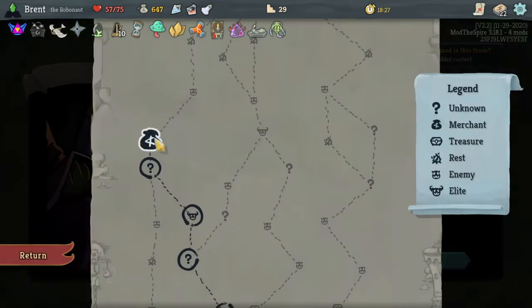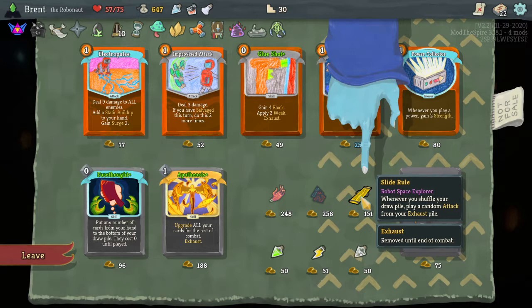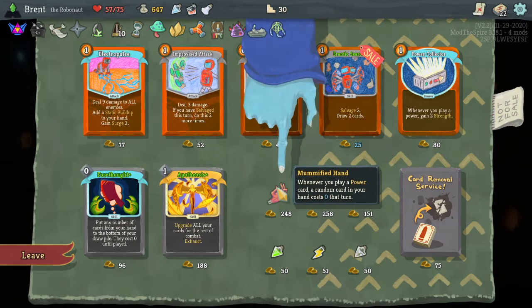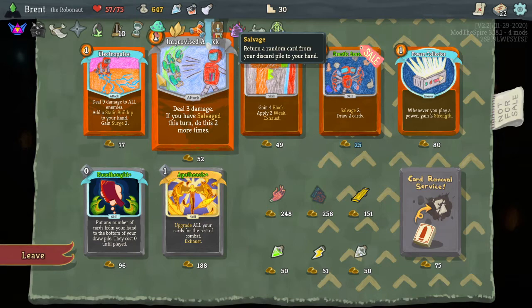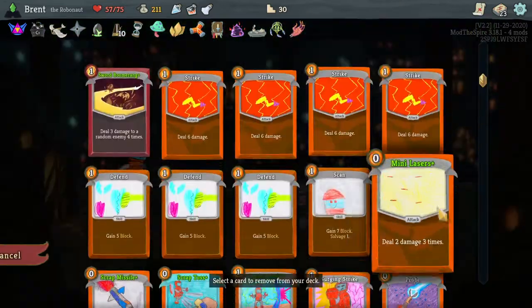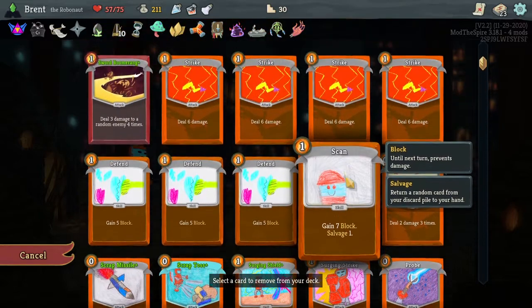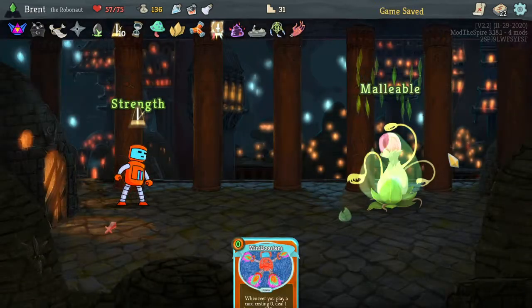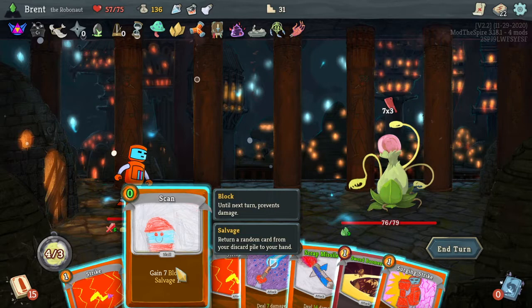Oh, this is the one we want: whenever you shuffle your draw pile, play a random attack from your exhausted pile. Apotheosis — always very good. I just like the search too. I think I want this and this, and I want to remove something — probably a Defend, I would assume. I kind of want the basic strikes, they're not as good as some of our other ones, however I think the Defends are worse. Deal zero, deal one damage to all enemies and gain one block — that's also very good, but we just don't have it.